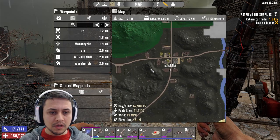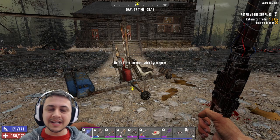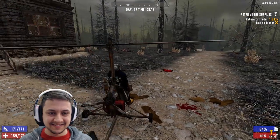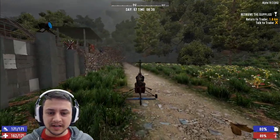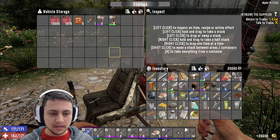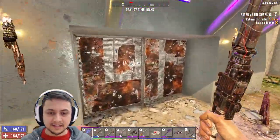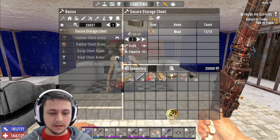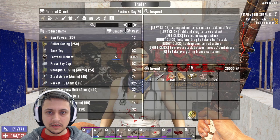We are really close to Trader Jen's. Let's go over to Trader Jen's and take a look at her inventory and buy all the ammunition she has. That was a nice and short flight. Here we are in front of Jen's. Let's go inside and see what she's got. Let's put our nerdy glasses on.